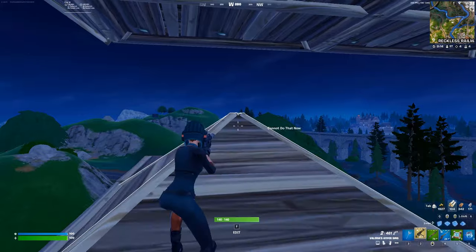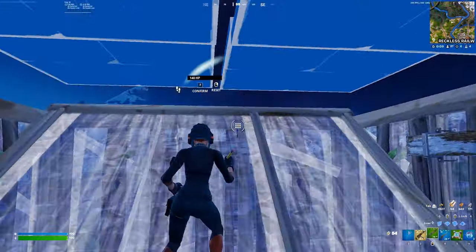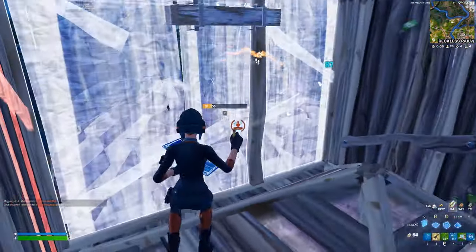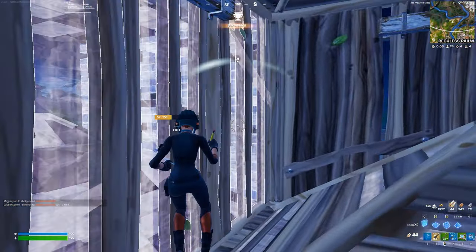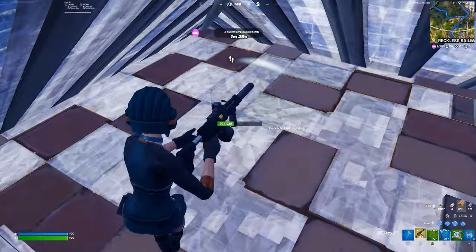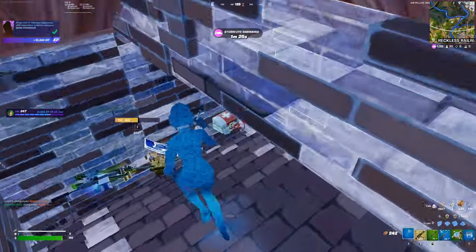Immediately I build around myself so I don't get landed on. I get a good shot off when my opponent tries spraying my wall. At this point I needed to play more aggressive to finish the fight quickly, but to be honest I could have ended the fight without taking any damage if I had played a bit slower.